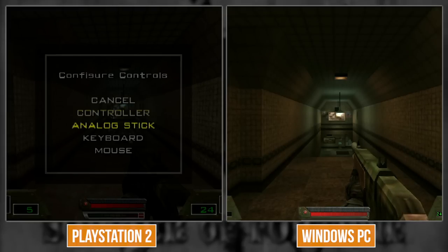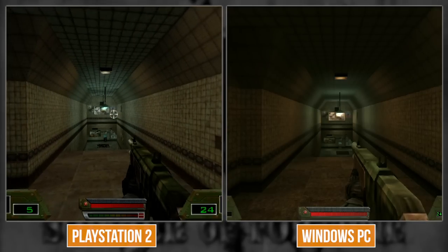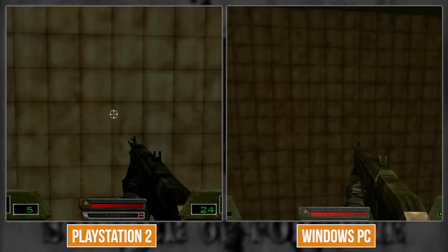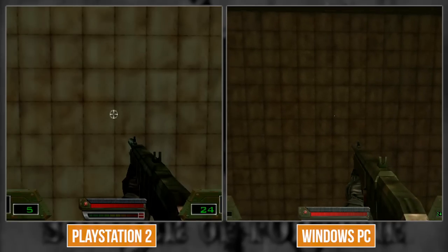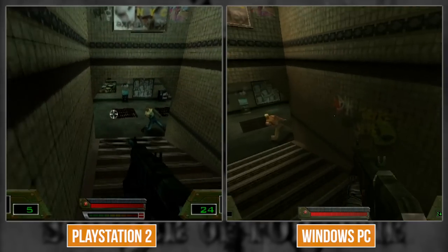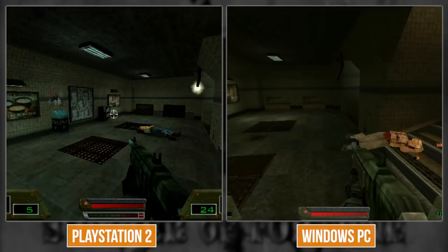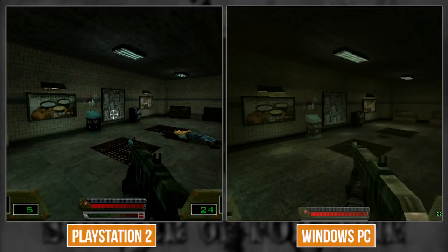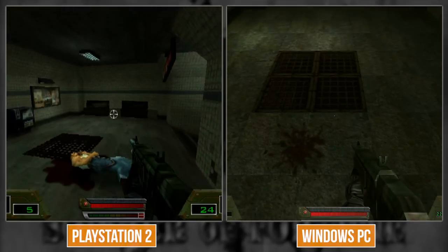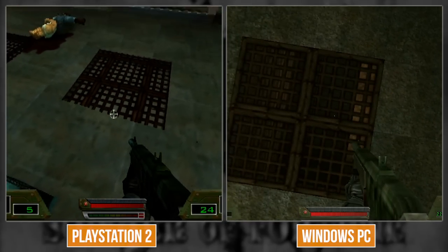The PS2 version is a little bit brighter. The wall here doesn't have the detail textures but it's something different from the Dreamcast version. Looking at this room - they actually restored the missing features! The extra wall geometry is there and it has floor grates which are see-through, just like on PC. The Dreamcast took those out for some reason.